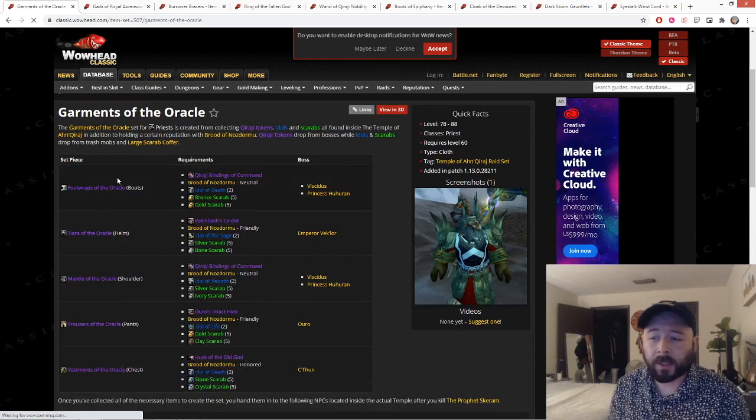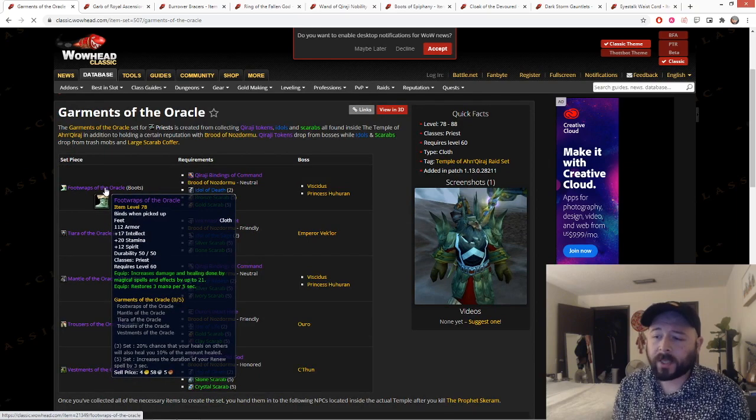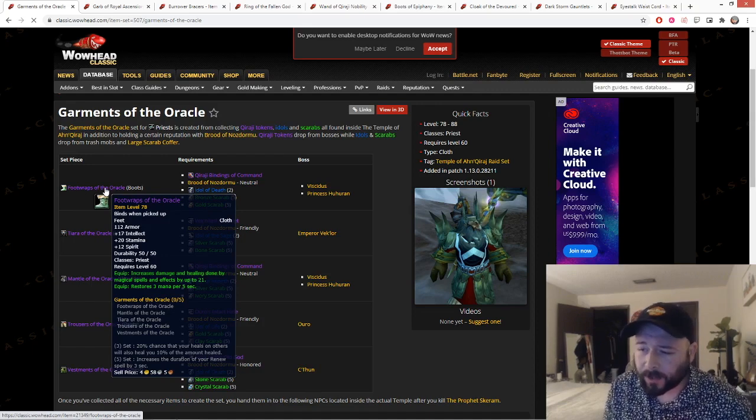The first piece going down the list is the Foot Wraps of the Oracle: 17 int, 20 stam, 12 spirit, 21 damage and healing, 3 MP5. These are not that great for PvE — you can get the Betrayer's Boots, and Maleki's are even better. But for PvP, these are a very chunky, beefy piece. The 3-set bonus is a 20% chance that your heals on others will also heal you for 10% of the amount healed. The 5-set increases the duration of your Renew spells by 3 seconds. So even though the stats say damage and healing, the set bonus assumes you'll be healing — but the stats are so good I'd go for them in PvP.